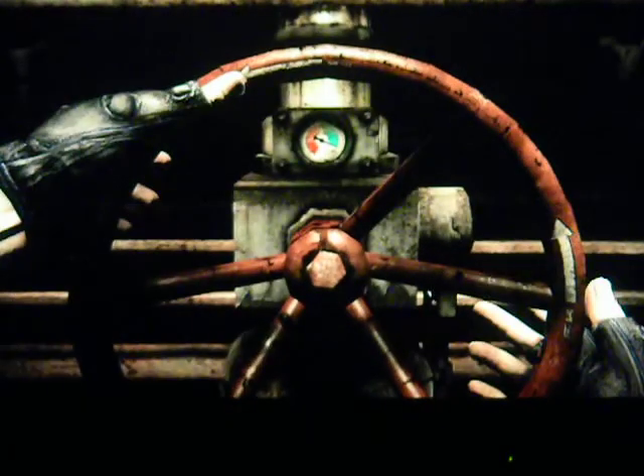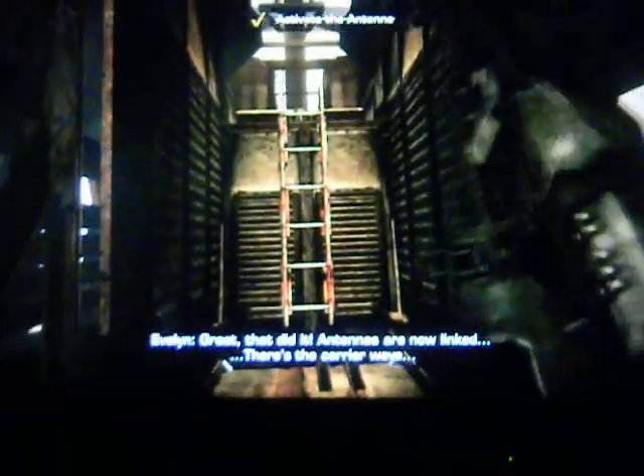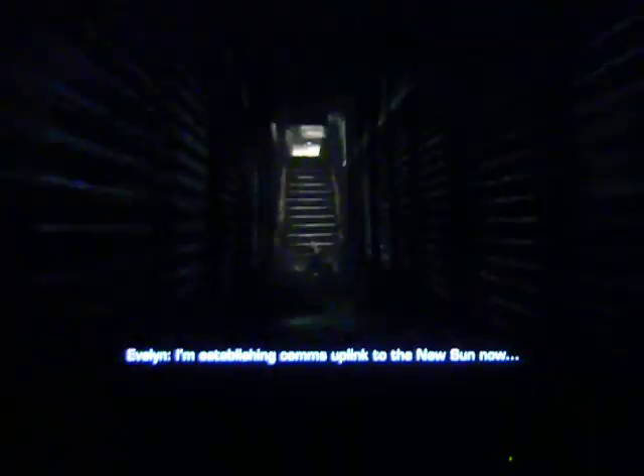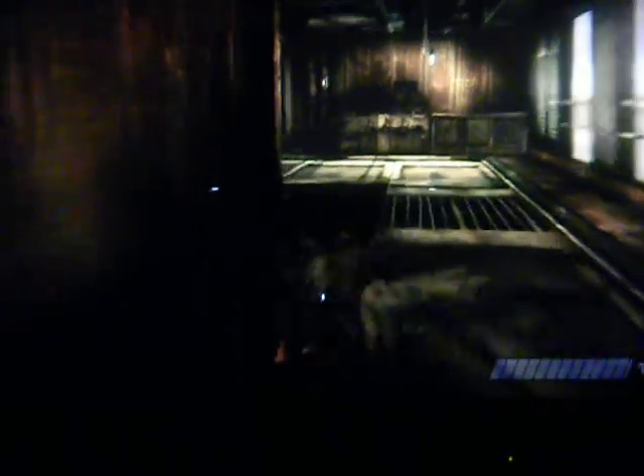Let's climb up here and see if there's another one, because if so I need to kill it. Nope, I guess I killed them all. Another wheel. Antennas are now linked - there's the carrier wave. I'm establishing comms uplink now. There are hundreds of small petricite signatures showing up - that's probably not good.